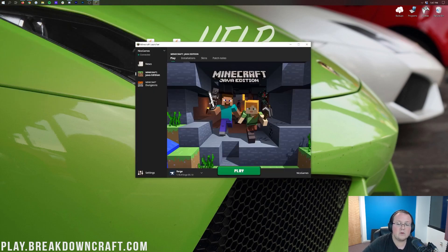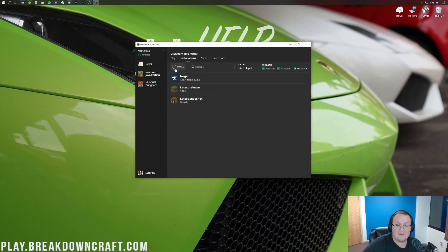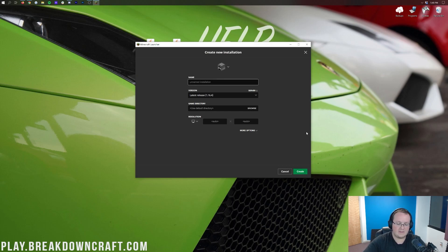Now let's open up the Minecraft launcher. Before you hit Play, make sure the Forge profile is selected. Look in the bottom left — click the little arrow and if you have the Forge profile, click on it. As long as it says 1.16.4-forge under it, you can click Play. If you don't have a Forge profile, come up to the top and click on the Installations tab, then click the Plus New button to create one.